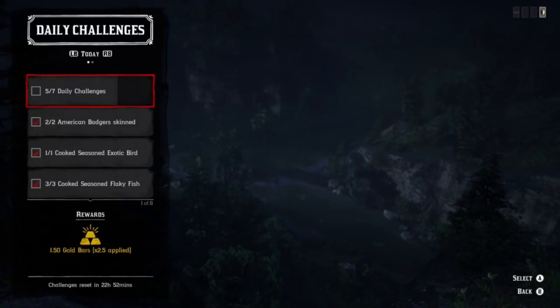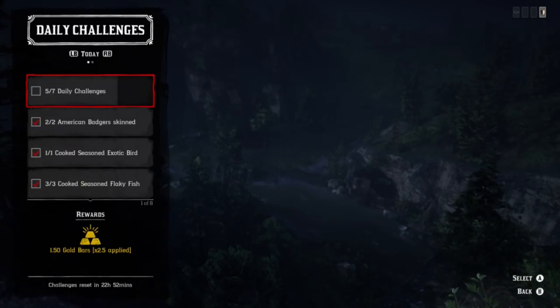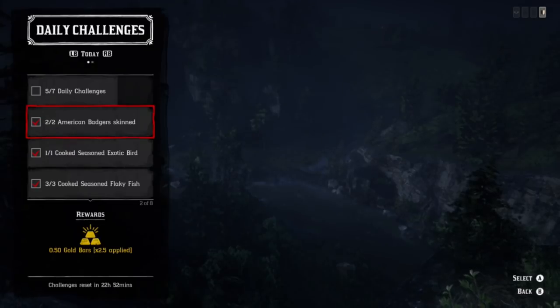Hey, what's going on guys. Daily challenges for today: we have raspberries, badgers, exotic bird meat, flaky fish, hideouts, and NPCs killed while in Deadeye. You're going to be able to go to the same area and location to get all these done. At the end of the video I will go ahead and open up that treasure chest.